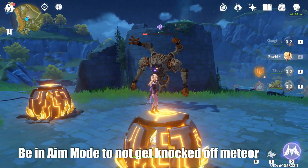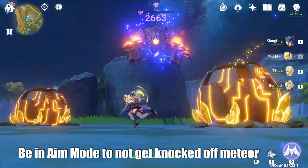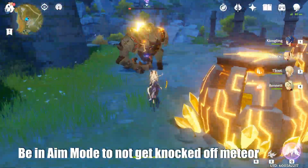Also, when the hunter flies up, it will push your character back and possibly off the meteor. To prevent falling, just be in aim mode with the archer. While in aim mode, you cannot drop off any cliffs or heights.